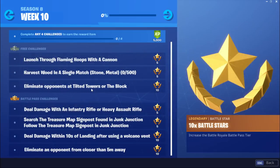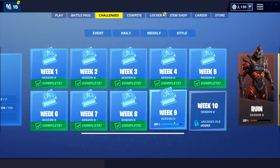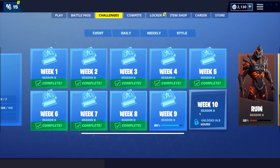The last challenge is Eliminate Opponents at Tilted Towers or the Block. This challenge requires you to go to Tilted Towers or the Block — Tilted Towers would be the preferred location. These are the Week 10 challenges for Fortnite Season 8, and Week 10 is the last challenge set of this season.